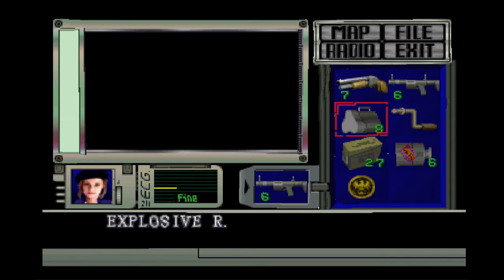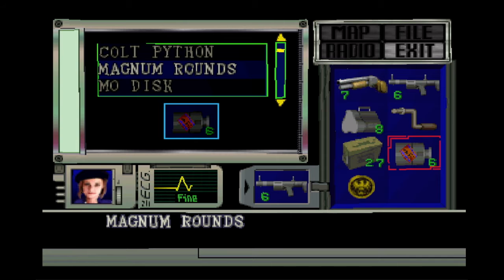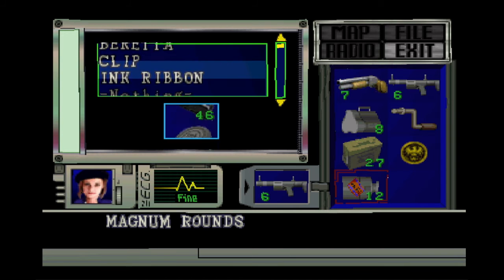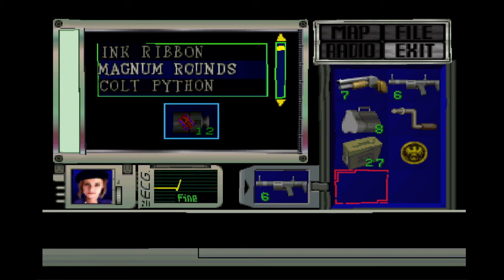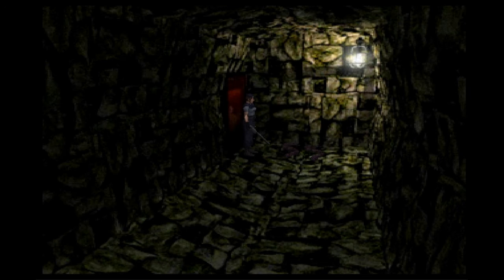And now that we're back to present time, you can see that I actually have the Eagle Medal and the Magnum. We're going to drop the Magnum ammo off. We'll have 12 now, which is pretty good. I think we're good — I don't think we need anything else. Okay, let's go.